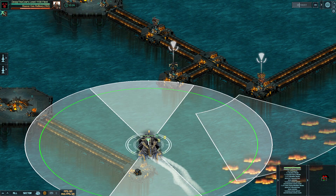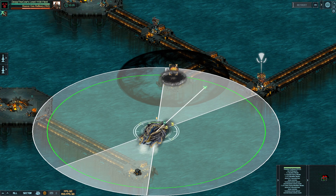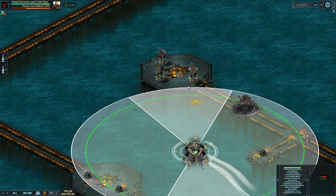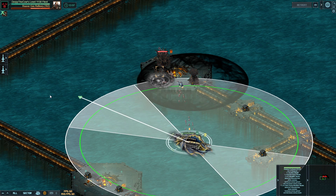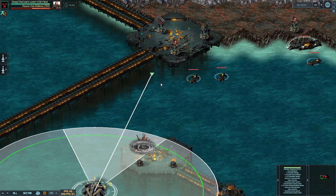Against these turrets right here, this flamethrower one is really not an issue. The fire arc is out of the way, same thing for this one — just kill those and it's a very easy target with those out of the way. These missiles do no damage. Do make sure you outrange this corrosive turret — it is going to do some damage to you if you get close to it. But even on auto, you don't get hit by those corrosive turrets.